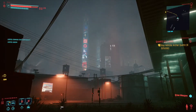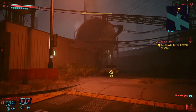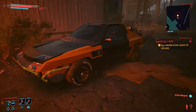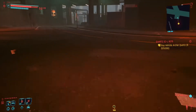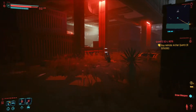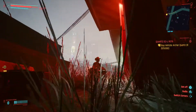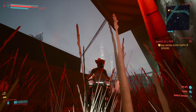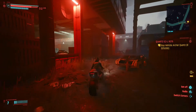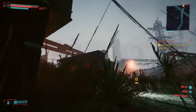Hey everyone, welcome back to another episode of Cyberpunk 2077 on the Xbox One S. We got a new outfit, a new shirt from the last battle — a little camo. Looks like there's a car for sale nearby where we just fought some bad guys. We're on track to do the main quest. The lighting in this game looks pretty good, even on Xbox One S, though it's definitely a little better on PC and other consoles.